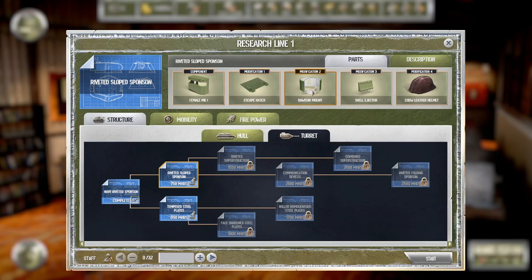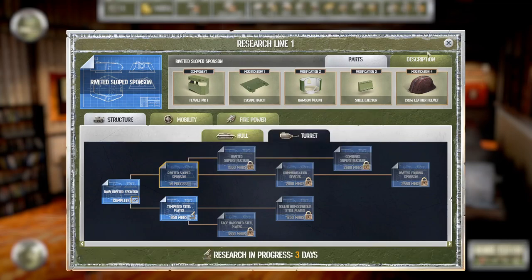Female mark one: Dawson mount, shell ejector, brewed leather helmet — a nice creepy helmet to go with their face masks. I think we're going to go with this — three days is probably fine. Let's start it.